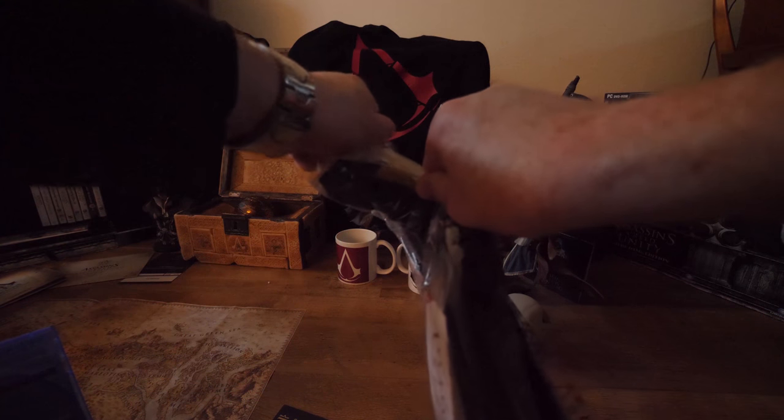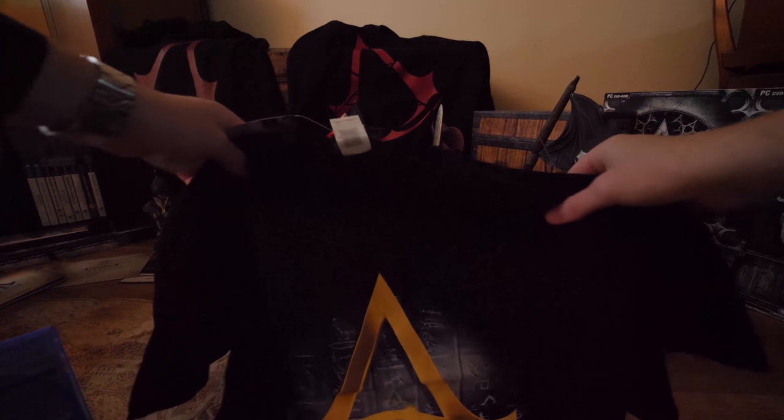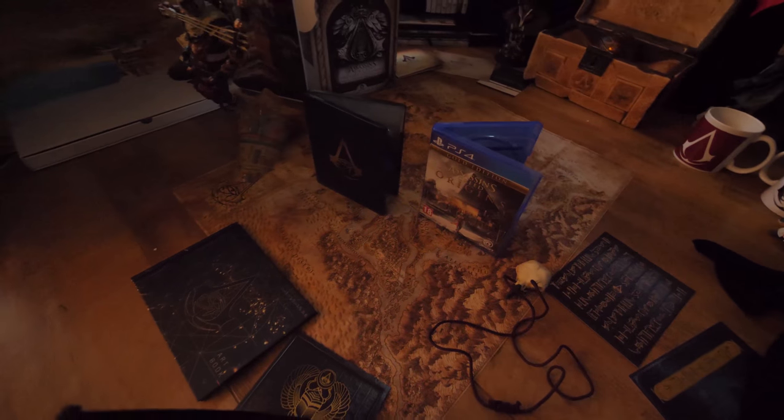This edition, the Dawn of the Creed edition, is only exclusive on the Ubisoft store, so you can only get it from there. I'm really excited to play this game. They made hints about Egypt, I believe already in Assassin's Creed 2, but mostly in Assassin's Creed 3, and now I can finally play in Egypt. In terms of graphics, maybe it's the best way to do it right now for the PlayStation 4 and Xbox One. I really love this edition, and I love that I have the steel case and the original case — really awesome. So subscribe to my channel if you haven't, like the video if you enjoyed it, and maybe share it with your friends. Thank you for watching.